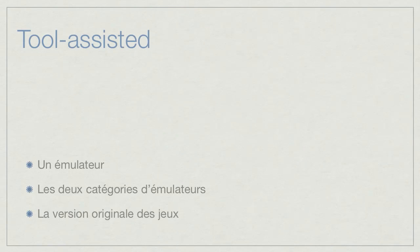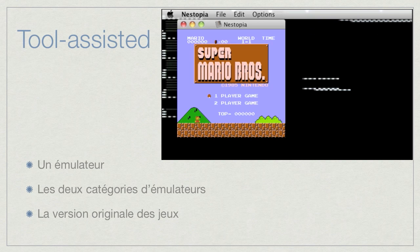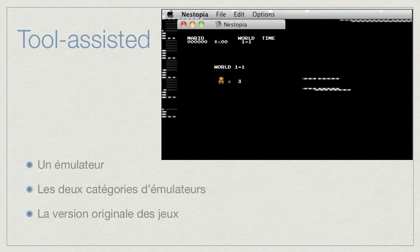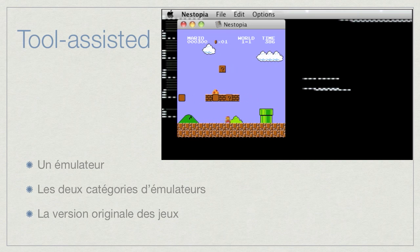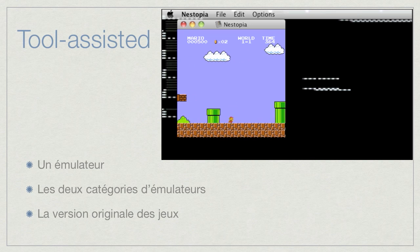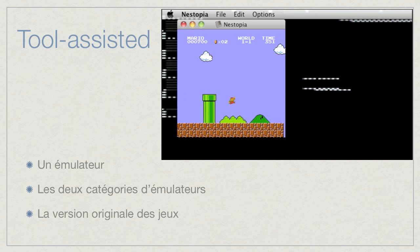You also need to play the real version of the game — the original version. So this is Nestopia, and I'm going to play a really famous Super Mario Bros. game. It's really a copy of the original cartridge binary, bit by bit. It reacts the same, it looks the same — it's exactly the same game. Don't think something has been transformed between the real game and this one.